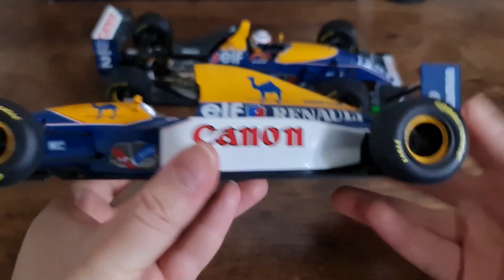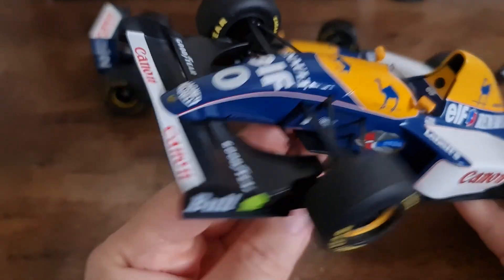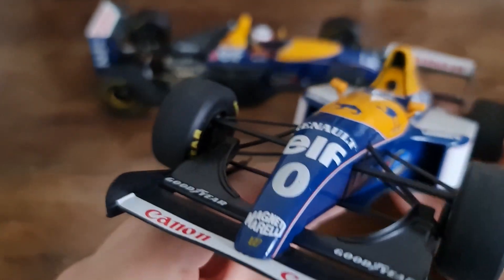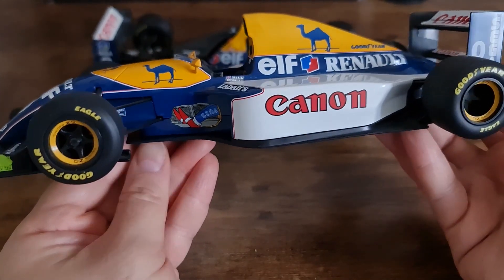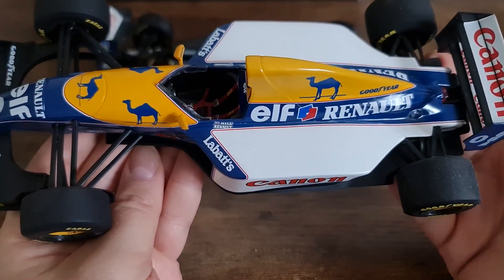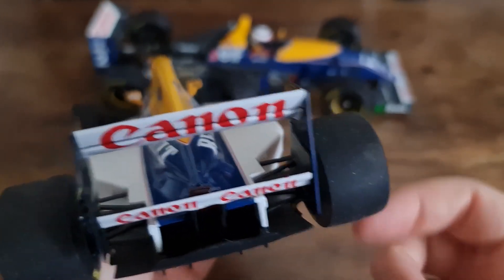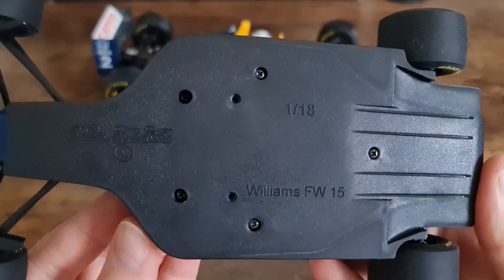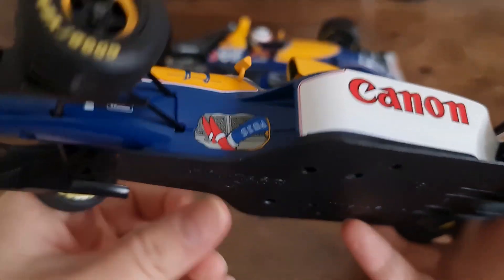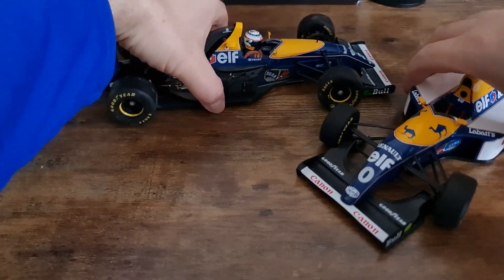Taking the Minichamps version for a closer look — it actually feels quite heavy compared to the Quarzo, which you'd expect to be the other way around. Coming to the nose, it has a much wider nose cone than the Quarzo version, so I'm thinking this was maybe a show car or used for testing. I don't have the original box so I can't check. Good quality on the wheels as expected from Minichamps. Notably, it's labeled 'FW15' not 'FW15C,' which might confirm this is a show car.